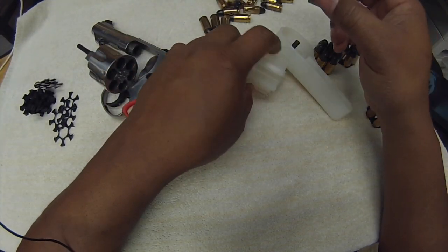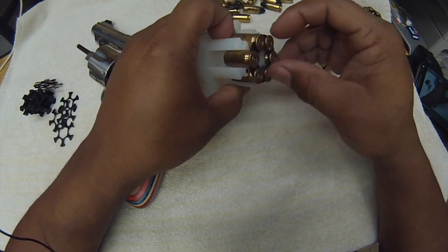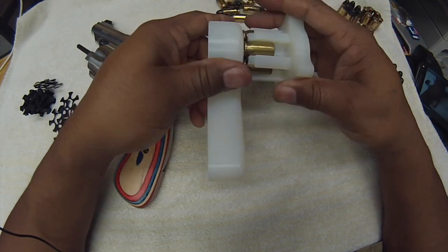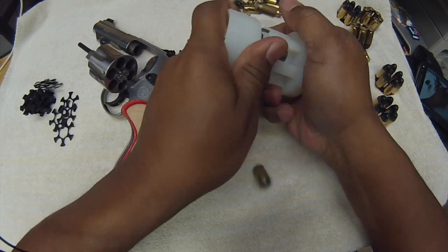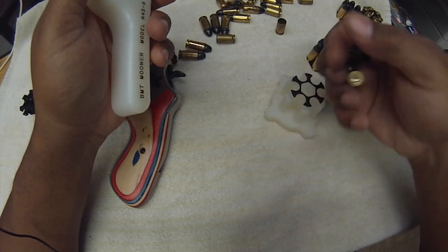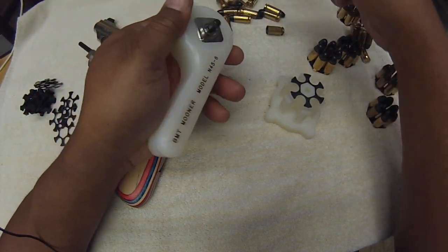Now in case you're wondering — you went to the range, you shot them all, and here you go, you got your empty shells. You want to get the empty shells out? Just turn it around to the back, stick it on there, give it a twist, and there you go — all of them popped off. This quick, you can get these things off. You don't have to do one at a time — you can get at least six going.